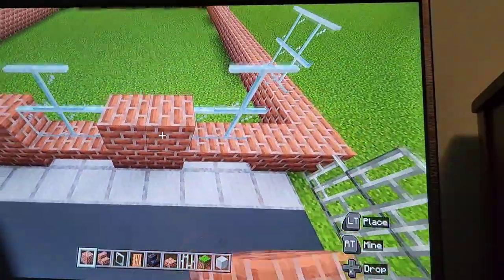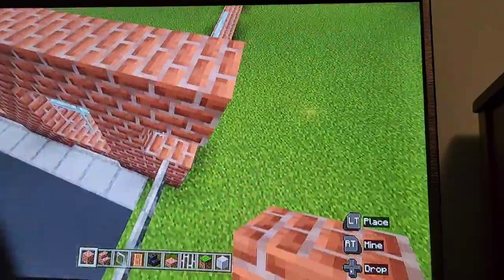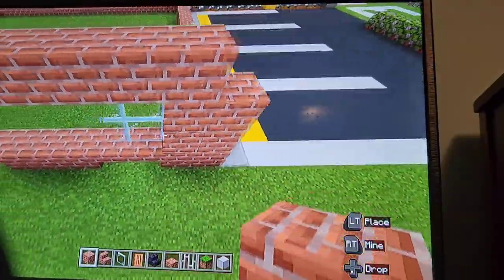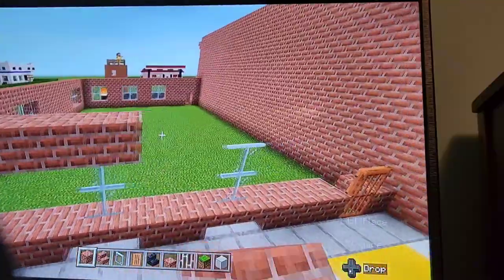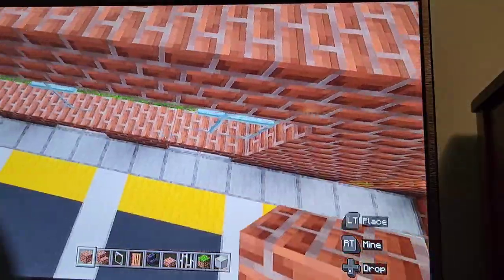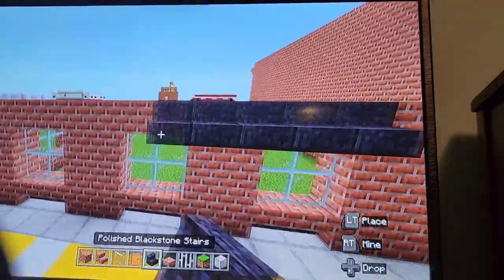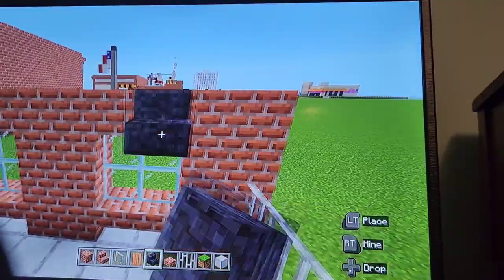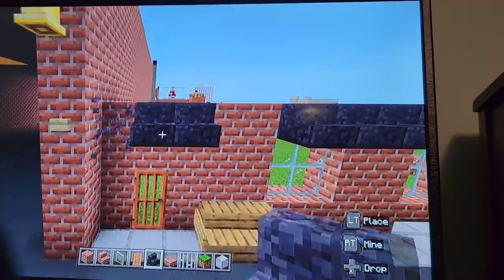That is literally all the windows done — there's not that many windows on this building, like nine windows. Just fill in the bricks all around it, and then just one row of bricks above the windows to completely fill everything in. This is probably one of my favorite parts of doing buildings — filling in stuff like this. That's why I did the windows first, so I don't have to dig out where windows go after filling in the walls.